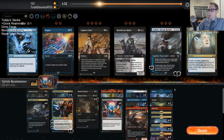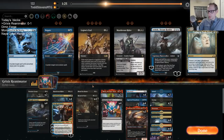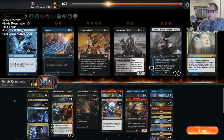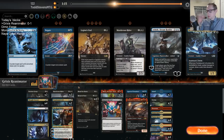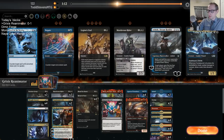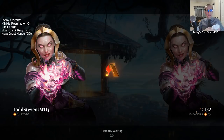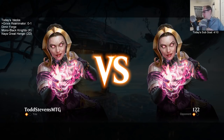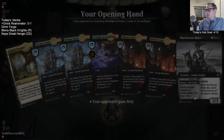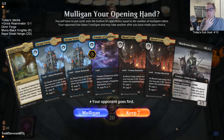Questing Beast is certainly the scariest card here. Maybe I cut 2 Tomebound Lich for 2 Murderous Rider. In this kind of matchup, we can't afford to play Unmoored Ego. Unmoored Ego takes an entire turn off just to take one card out of their deck, and it doesn't actually trade with any spells. You can never play Unmoored Ego against aggro decks - just don't ever do it. You will lose. And that's what our opponent's deck is - an aggro deck.